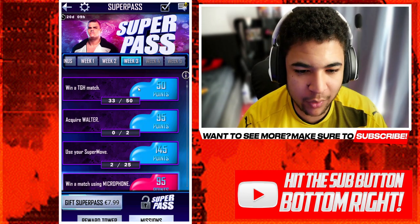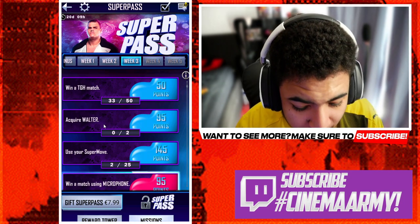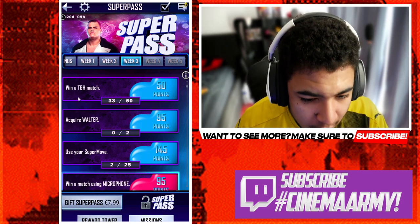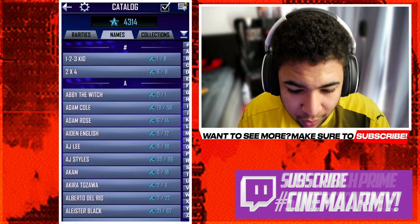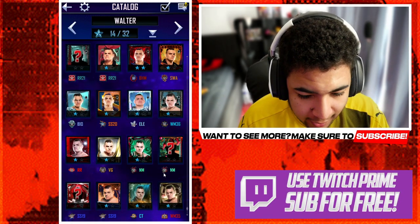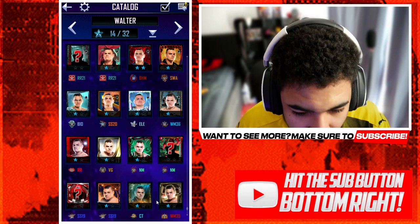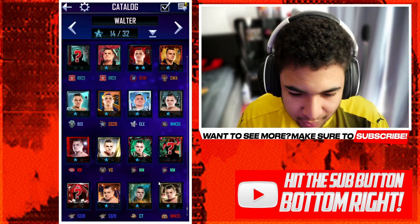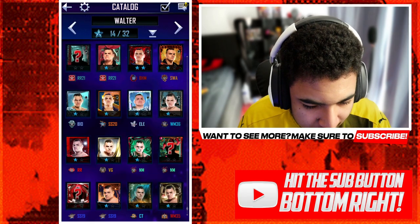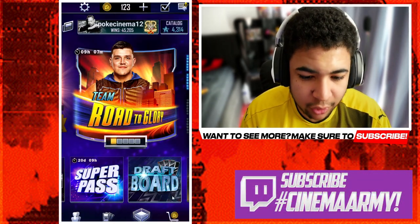And then you just win games like that really easily. Acquire a Walter card — this is where you have to pull a variant of Walter off the board. I'm going to quickly go through the card catalogue and show you what cards Walter has. So Walter has anything from a 35 to a Royal Rumble 21. If you pull, let's say, a 36, an elemental, an SS20, a Nightmare or Vanguard Walter,